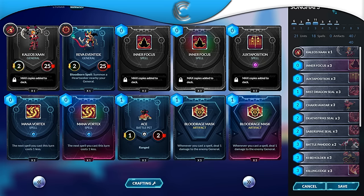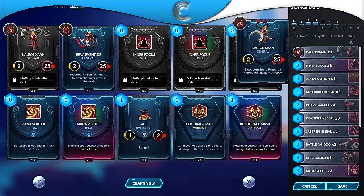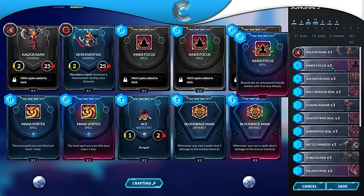I prefer Kalieos over Reva for this matchup because of his Bloodborne spell. Zendo likes to take his minions and hide them in the corner so his force field shield stays on — basically he can't take damage while he has a minion on the field. So I'm running Kalieos to get those minions out of the way, and also Geomancer to change his Bloodborne spell if I don't need it. We're running three Inner Focuses — it's a key card that lets you reactivate a lot of your minions to clear his board.